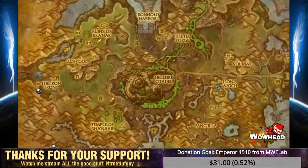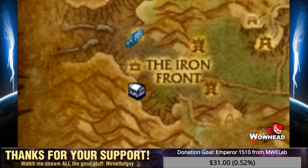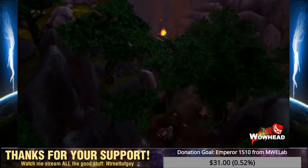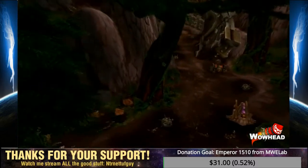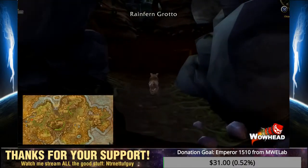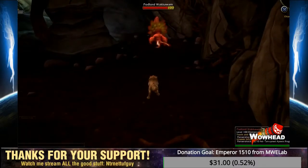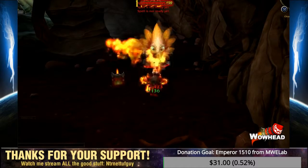The westernmost part of Tanaan Jungle is the Iron Front, which directly borders Bladefury's Hold — the setting for the 6.1 part of the legendary questline. This area primarily focuses on the battlefield, but you'll find Podlord Wackawam, a rare spawn who drops the Rod of the True Podlord, a staff with a unique model, as well as Terrorfist, one of the Champions of Hellfire Citadel.